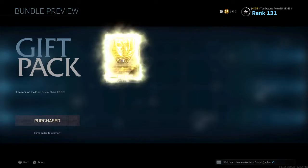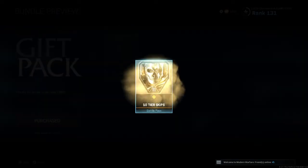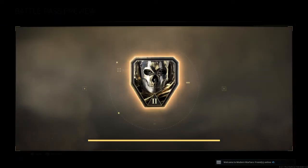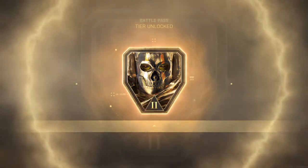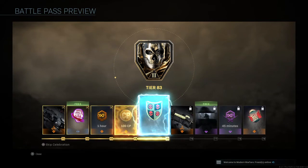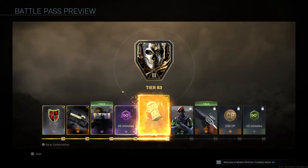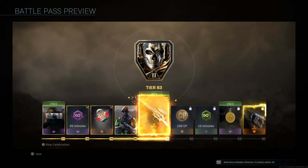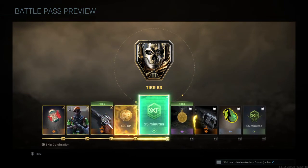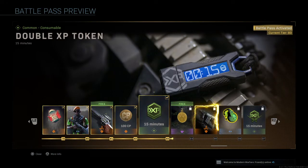And then as you can see, it says purchased. And then it'll just load like this. And then it'll say your new tier, and then it'll show all the rewards you just claimed. And as you can see, I am now tier 83 instead of 73.